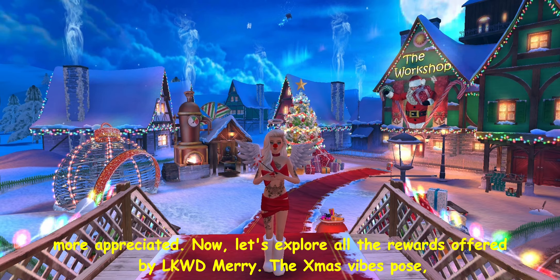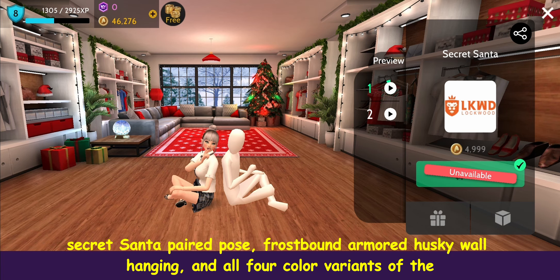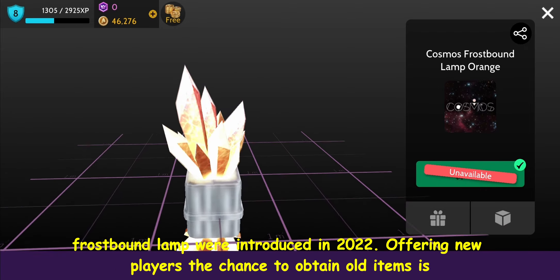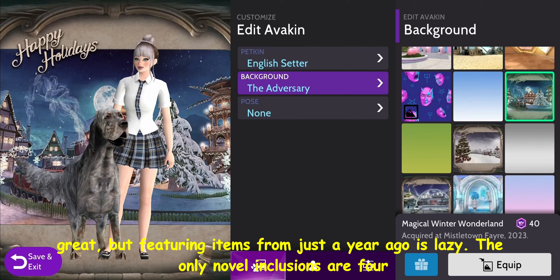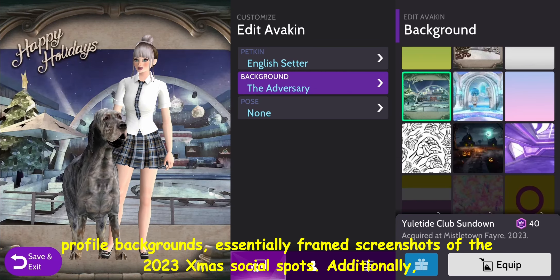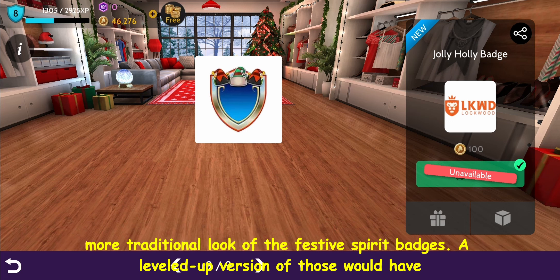Now let's explore all the rewards offered by LKWD Mary. The Xmas Vibes pose, Secret Santa paired pose, Frostbound Armored Husky wall hanging, and all four color variants of the Frostbound Lamp were introduced in 2022 — offering new players old items is great, but featuring items from just a year ago is lazy. The only novel inclusions are four profile backgrounds, essentially framed screenshots of the 2023 Xmas social spots, plus the new Jolly Holly badge, admired for its design, though some might favor the more traditional festive spirit badges.